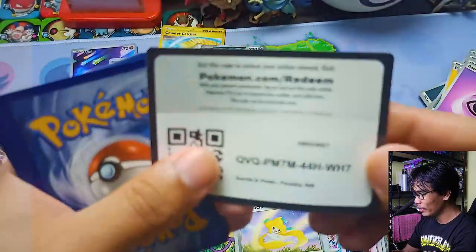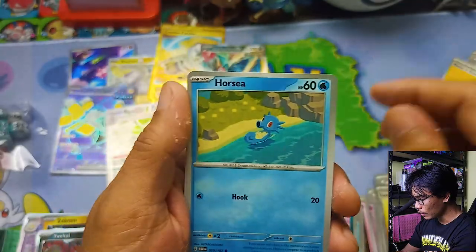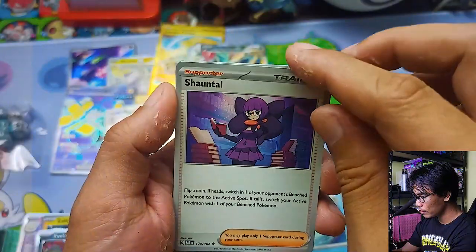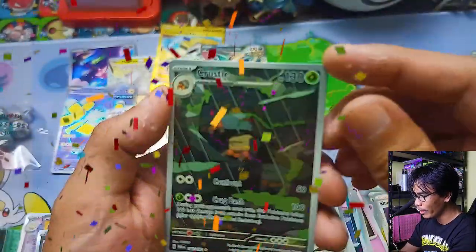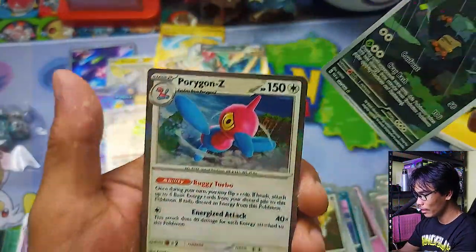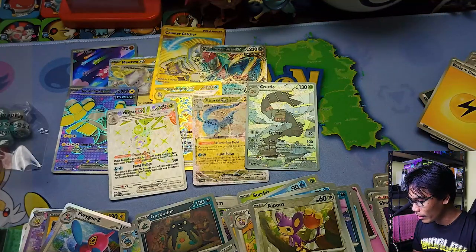Last pack — are we still getting more? Code card. Guess the energy — let's go for Fire. Oh it's Lightning. We have Joltik, Foongus, Alred, Remoraid, Chantol, Carbodor — oh first Future Booster Energy Capsule! Reverse Aipom — and we got another Illustration Rare Crosshole! And a Holographic Porygon Z. I thought we were going to get a double banger there — another one! For sure the Pokemon Center version won the battle here.